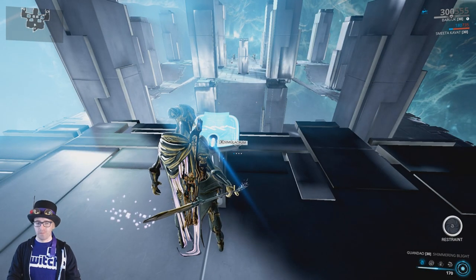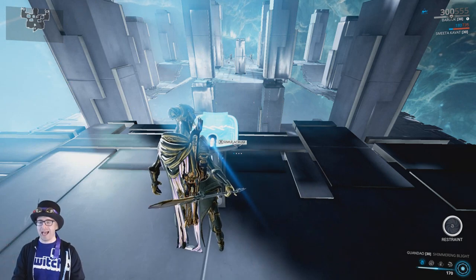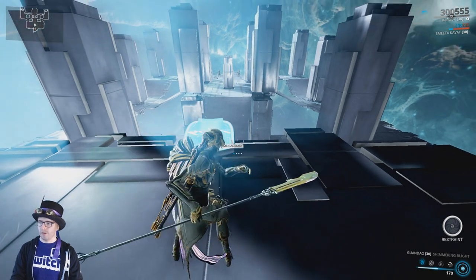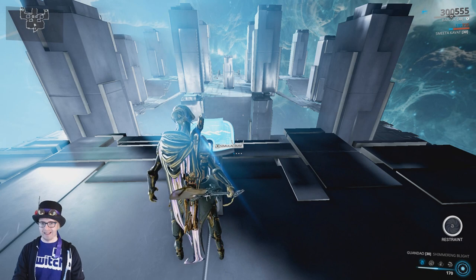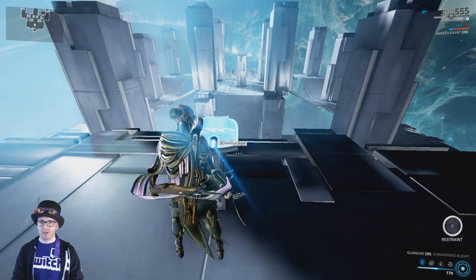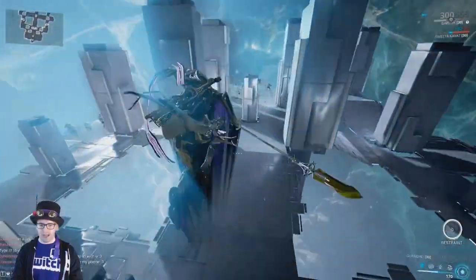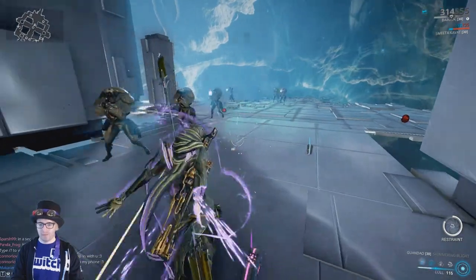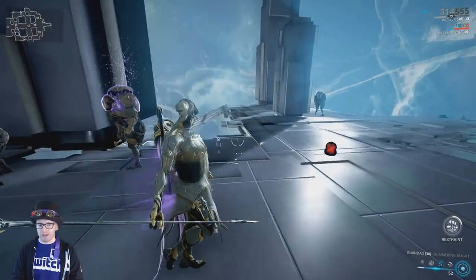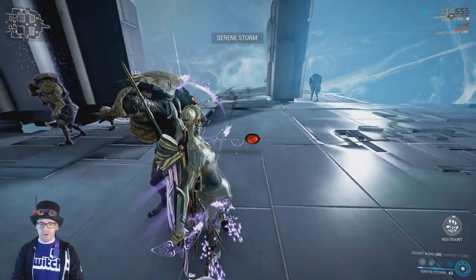Baruuk has a very unique passive called Restraint. His tolerance levels are dictated by how he casts his abilities — the more restraint you lose, the longer your exalted weapon will last when cast. Restraint is a resource unique to Baruuk that provides up to 50% damage resistance when the meter is completely depleted, making him more tanky. The restraint is refilled when using your 4, meaning you only have that duration to take advantage of the damage. By activating your 1 and allowing enemies to shoot you, using your 2 to sleep enemies, and your 3 to stun and disarm enemies, you reduce restraint to the point where you can activate your 4 to engage with damage.